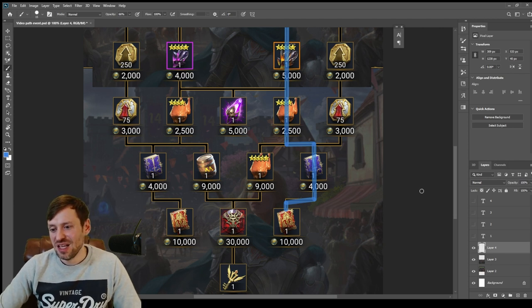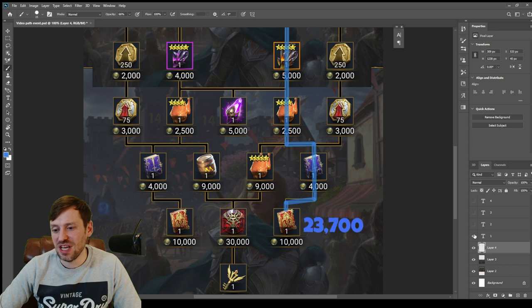So that is going to be our first priority, and that's going to be 23,700 points — that's a lot of work but it is a nice reward. Then we're going to come across and pick up this void shard, which is going to be 28,700 points.